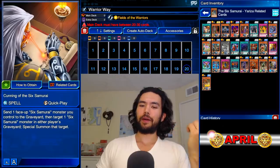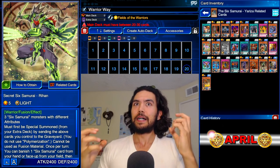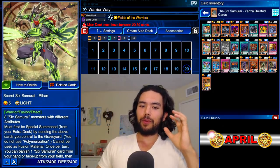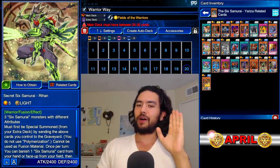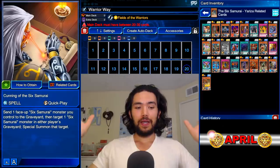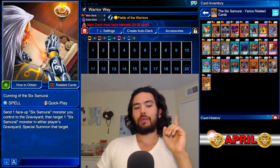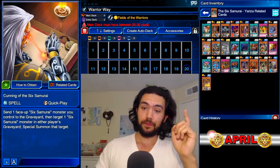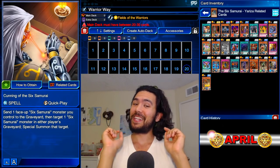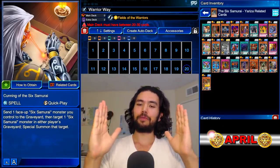When I did the pack opening, I got a bunch of doubles of super rares like Rihan, and I started thinking about how I can make this pay-to-win deck that's going to be better than the free-to-play deck. I focused on those super rares, but that caused me to pass over entirely 'Cunning of the Six Samurai' — send one face-up Six Samurai monster you control to the graveyard, then target one Six Samurai monster in either player's graveyard and special summon that target. That is a double attack — that is the true free-to-play. Masked Heroes are so free-to-play, this is the way.